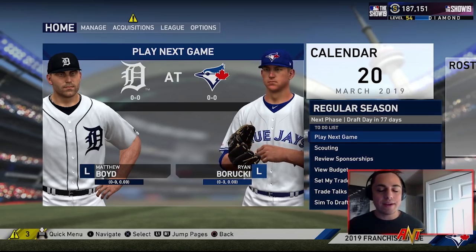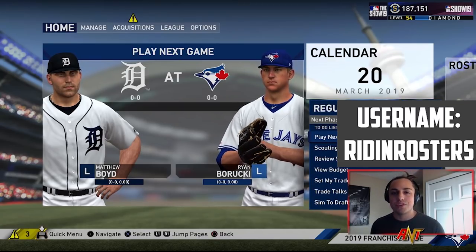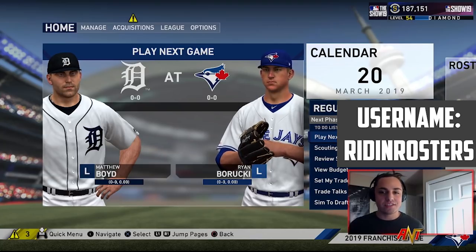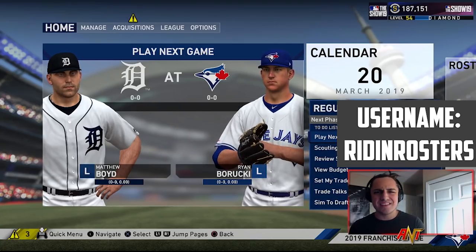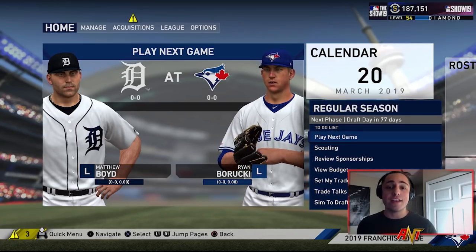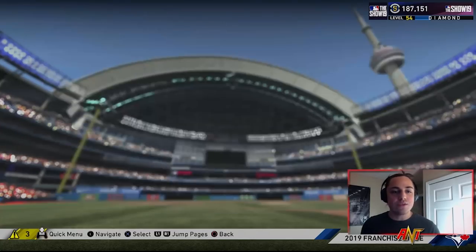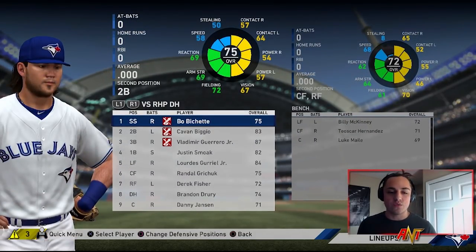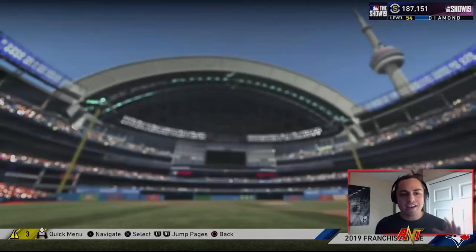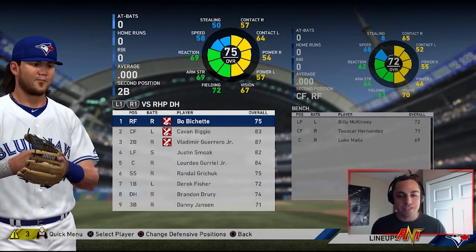The roster I'm using is on screen now — it's the most recent roster from the username Raiden Rosters, the end-of-season update. I decided to go with the Blue Jays because they have some young exciting players like Bichette, Biggio, Guerrero, and Guriel. We're not going to make any trades the first season because I'm really interested to see how this team plays out of position by itself.